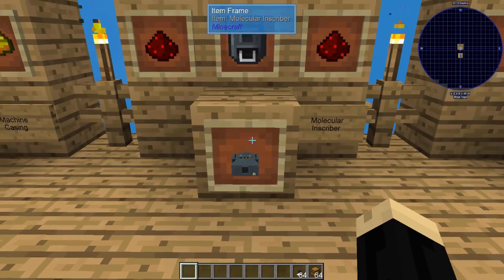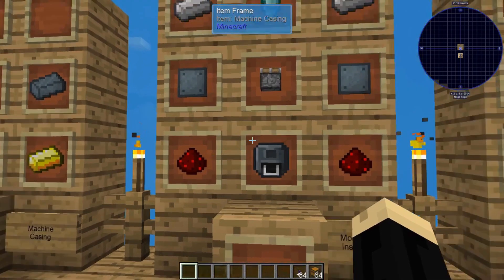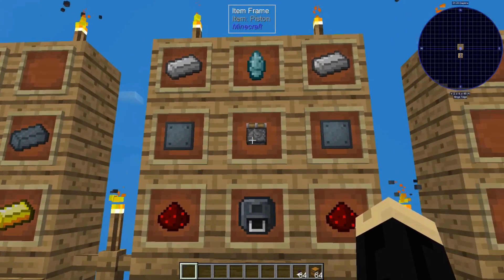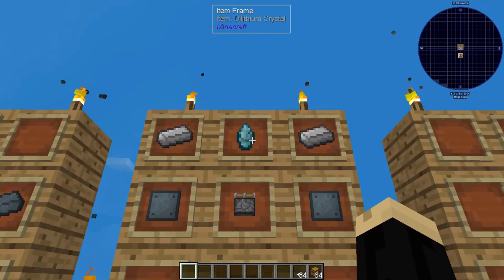Next is the Molecular Inscriber itself. That's going to need one of those machine casings we were just making, two pieces of redstone, two more Tritanium plates, a piston, two iron ingots, and a dilithium crystal.